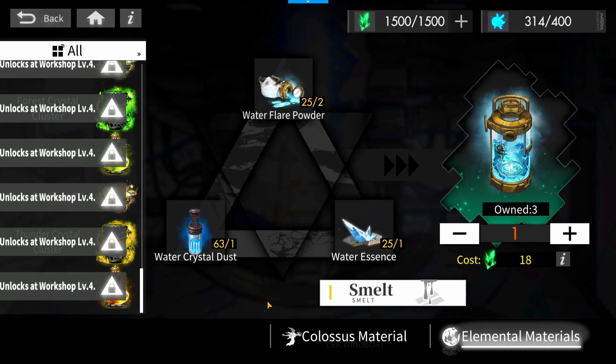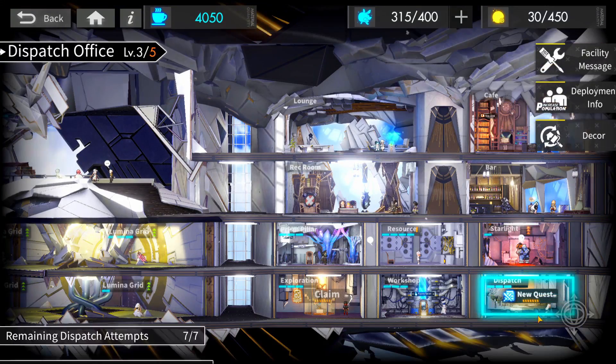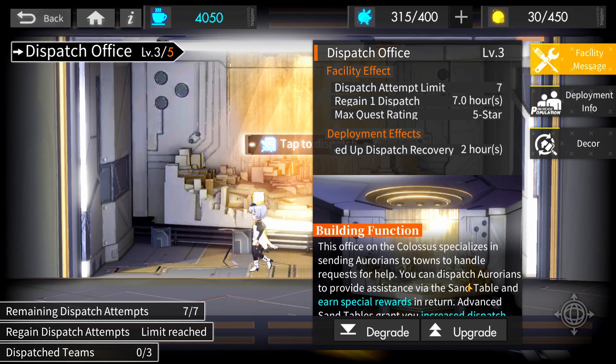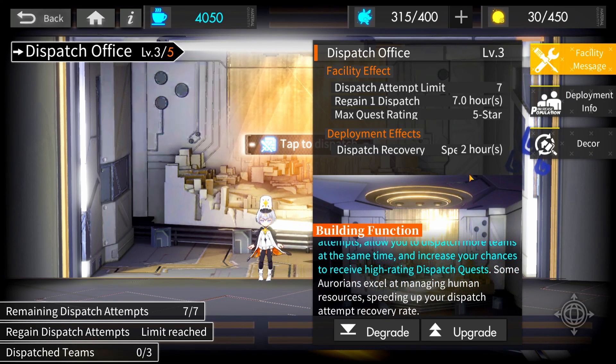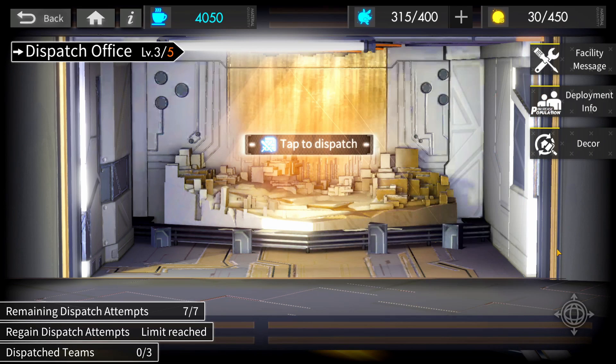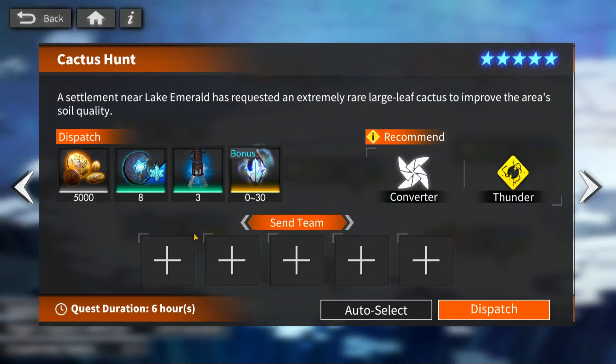You can also smelt Colossus patches into Fireflies. Lastly, Dispatch — here you are able to send out your Aurorians to complete certain requests. Upon completion of these quests you can net rewards such as Jaspers, Nightium, Lumber, etc. The higher level your Dispatch section is, the more dispatch mission attempts you can have, allowing you to send more teams at the same time and increasing your chances to receive higher tiered missions. You can assign Aurorians here to decrease the dispatch recovery rate — one Aurorian will decrease it by one hour.